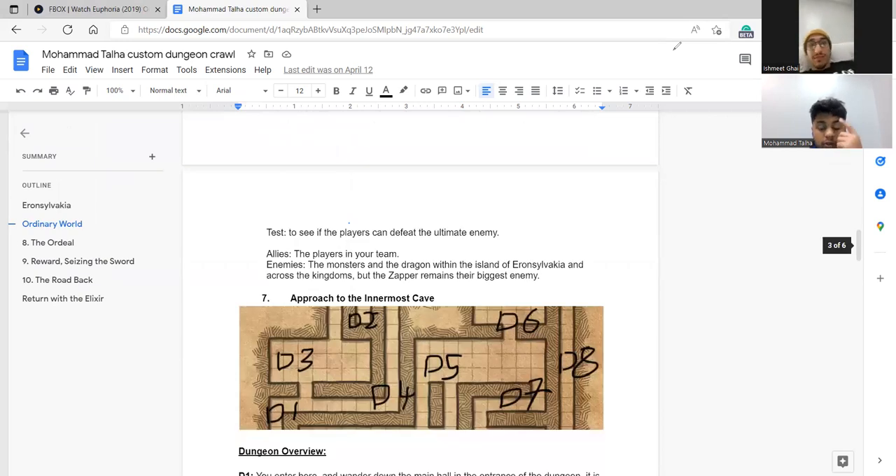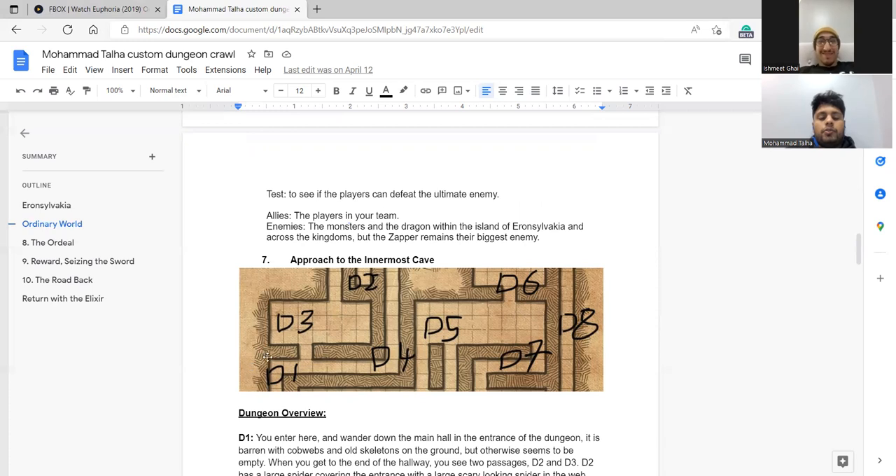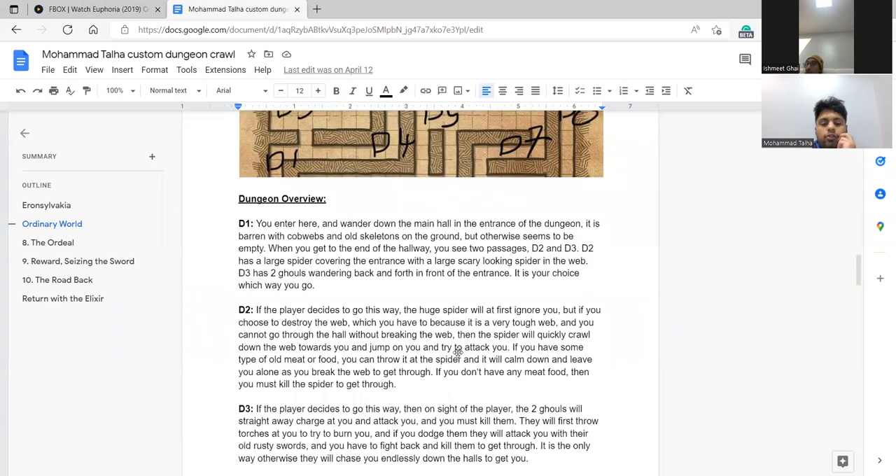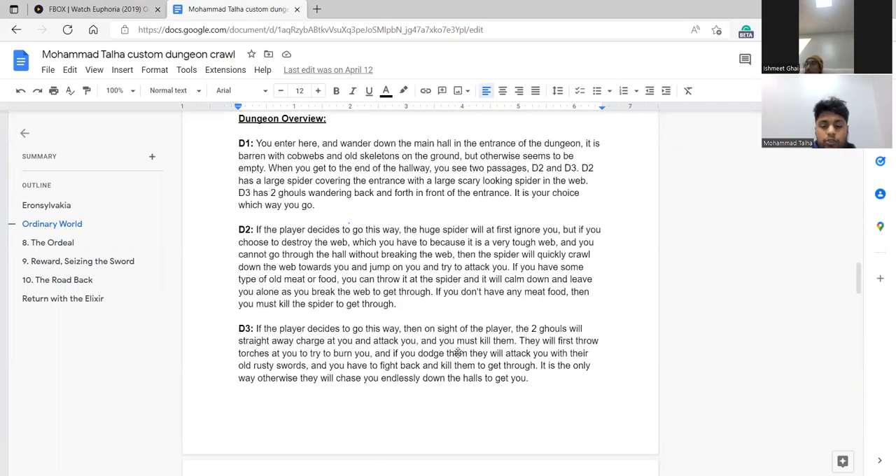Inside the cave, the main hall is covered in cobwebs with old skeletons on the ground but otherwise seems empty. At the end of the hallway you see two passages: D2 has a large clay-looking spider in its web, and D3 has two goblins wandering back and forth in front of the entrance. Which way do you go — D2 or D3? D3.